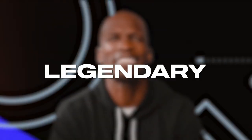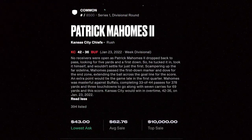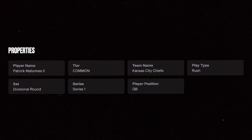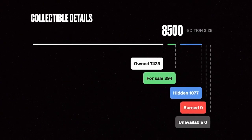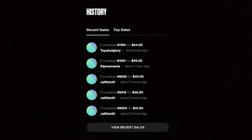The other tiers are rare, legendary, and ultimate, with ultimate being the most scarce. Every moment on NFL All Day has a story behind it, and this info can take you right back to game day. Below that, you can see more important information about this moment on the Marketplace. This can help you make informed decisions if you're looking to buy, sell, or trade this moment. And even further below, there's some more information for you.